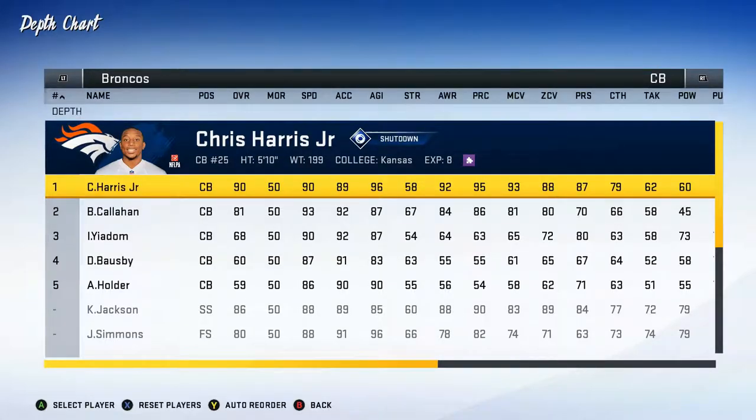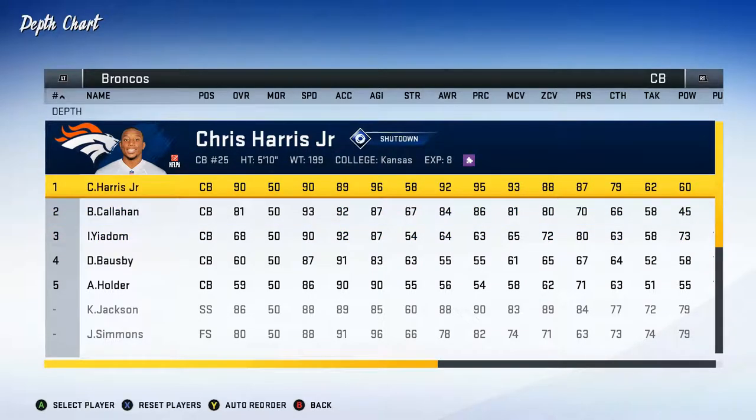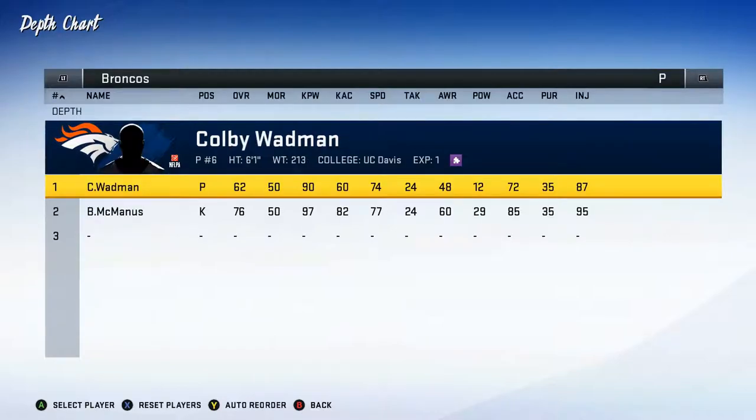At cornerback we've got Chris Harris Jr., who was able to re-sign with the Broncos this year — again with that X-Factor shutdown ability. Then Bryce Callahan. We do have a pretty big drop-off in our cornerbacks, but Chris Harris Jr. should be able to get the job done. Justin Simmons and Kareem Jackson as our strong safety. Brandon McManus as kicker, and Colby Wadman as our punter.